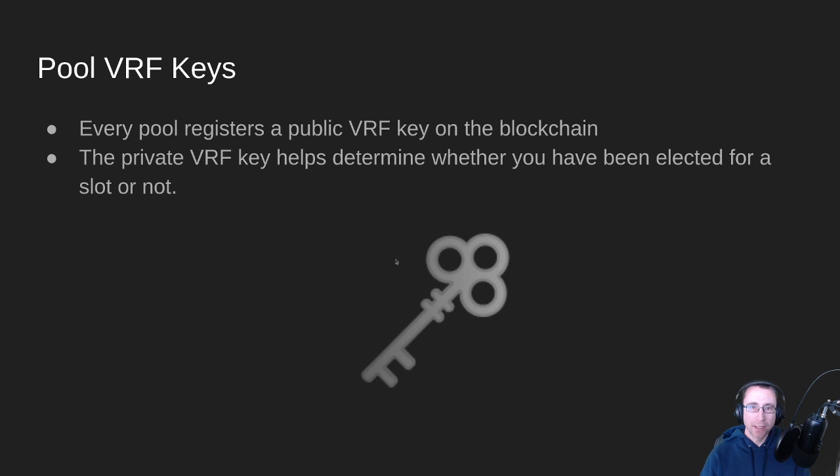The first thing you need to know is about VRF keys. It stands for Verifiable Random Function, and it's one of the crypto primitives. Whenever a pool is created on the blockchain, it registers a public VRF key as part of that pool certificate. Then the operator has a private VRF key that they run when they run the node, and that helps determine whether they've been elected for a slot or not. VRF keys are important — that's something you need to know about.